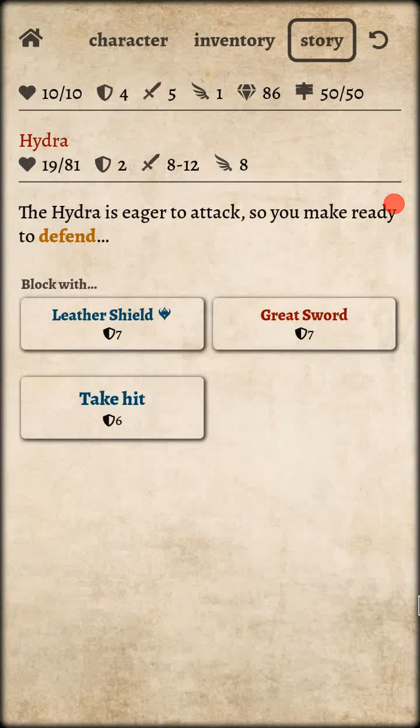Okay guys, assalamualaikum! This is me, Senpai Gamersan, I'm your host Senpai. We are playing the game The Path Adventure, normal mode — Ring of Brown. I finally made it so close to the Hydra Beast, let's do it!